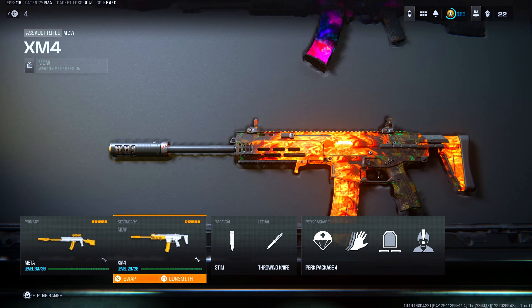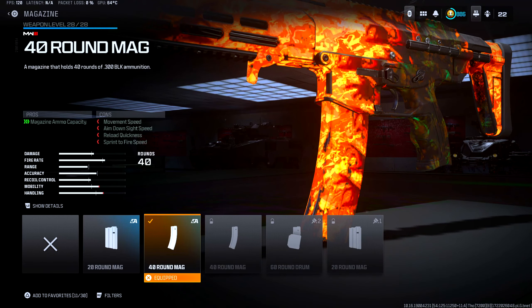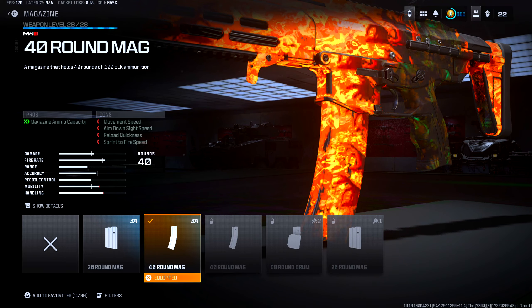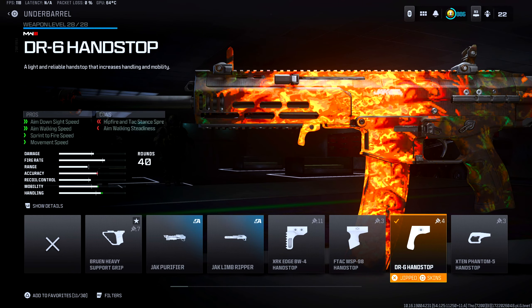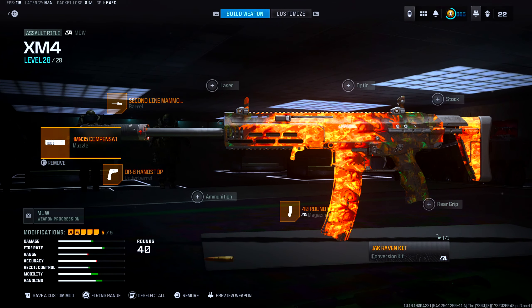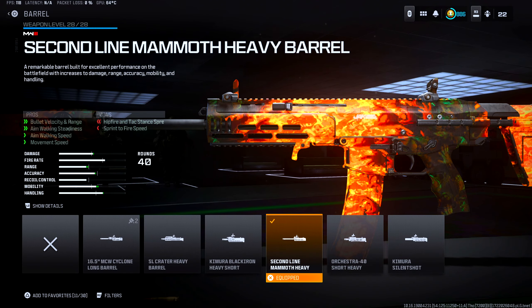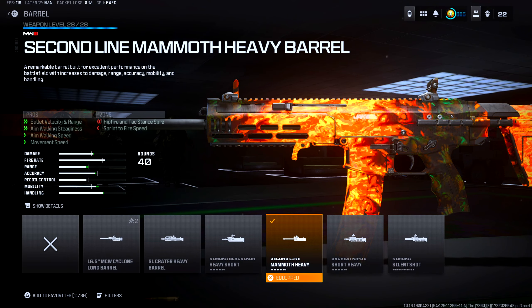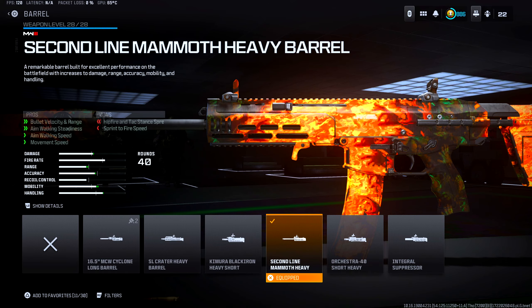Now moving on to the MCW conversion kit. First things first, we have the Jacks Raven kit, which helps out with rate of fire, mobility and handling, damage at close range, and hip fire and tack stand spread. For magazine, we have the 40-round mag — the biggest mag on this conversion kit. Under barrel, we have the DR6 Handstop, which helps out with aim down sight speed, aim walking speed, sprint to fire speed, and movement speed. Muzzle, we have the Quartermaster Suppressor, helping with gun kick control and recoil control. And finally for barrel, we have the Sentinel Mammoth heavy barrel, which helps out with bullet velocity, damage range, aim walking steadiness, aim walking speed, and movement speed.